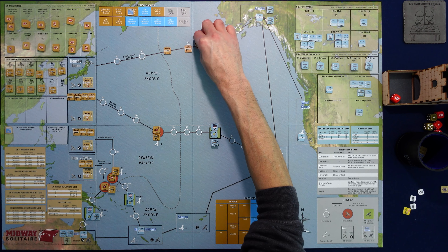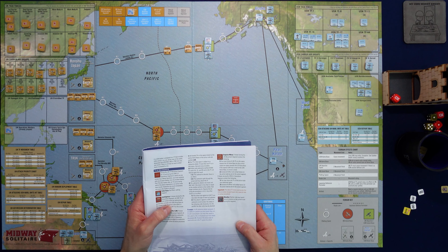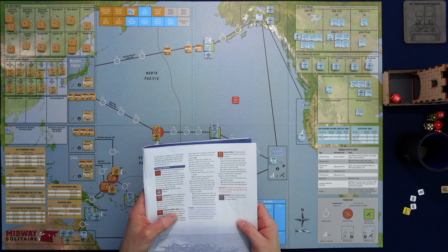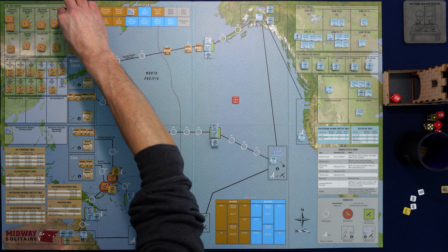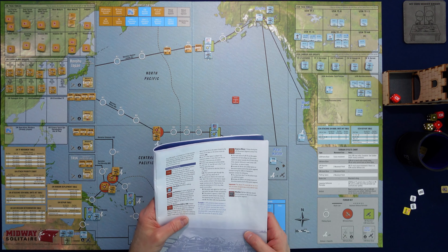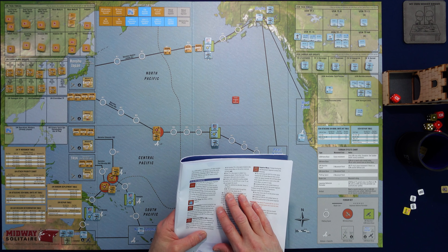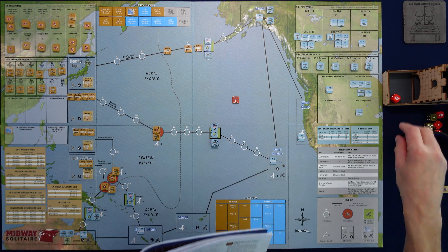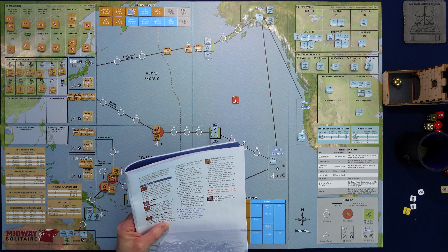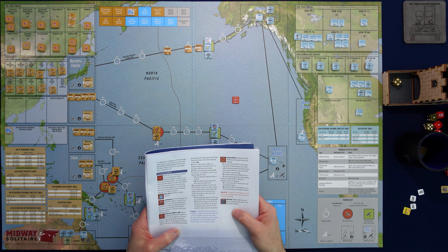One task force in that space is subject to submarine attack. Perform anti-sub warfare for each carrier, light carrier, or destroyer unit in the task force. This is main body B, and there are two destroyer units in that task force, so that qualifies. We roll a D6: on a one or two, the submarine is aborted with no effect; three through six, the submarine gets through. We roll a four — so the submarine gets through the screen and may attack.